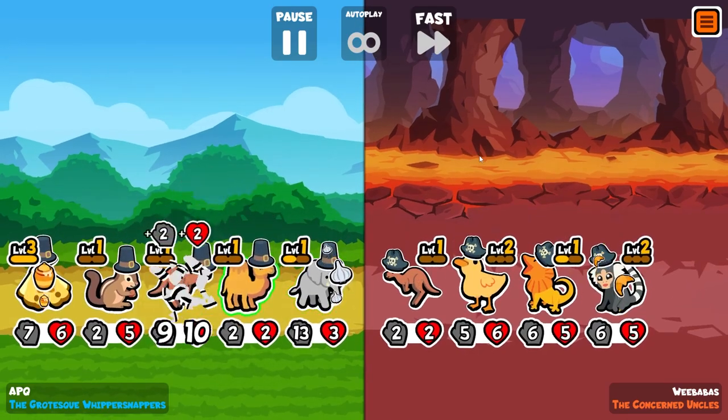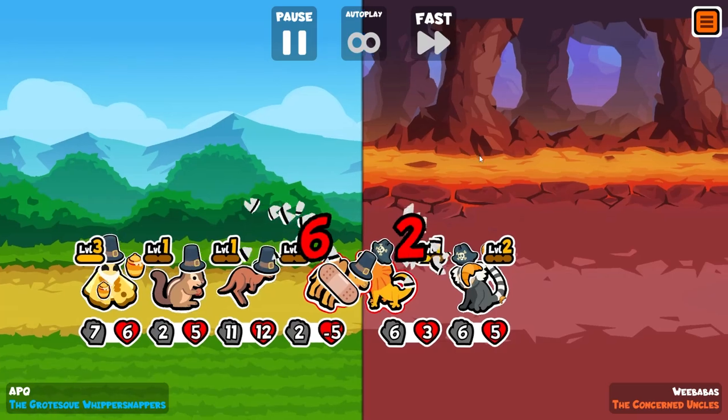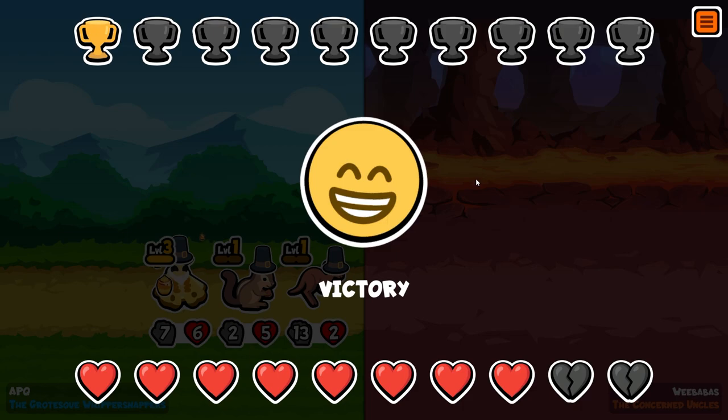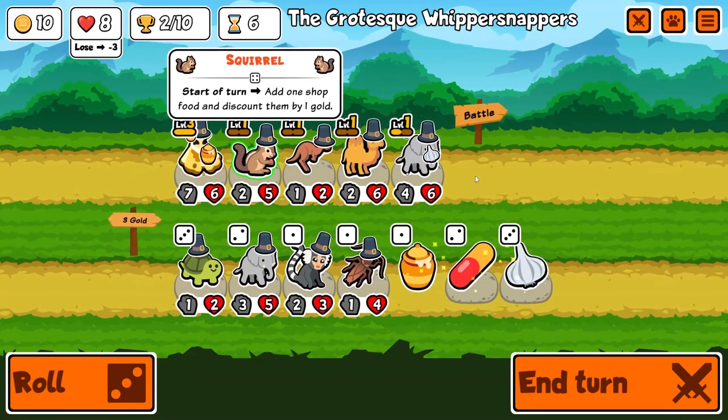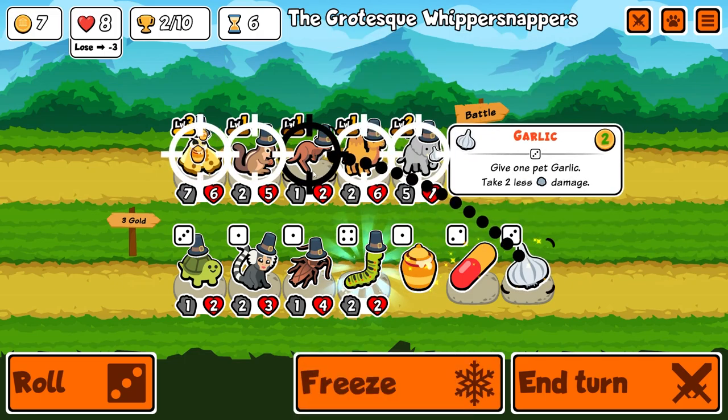We're up against the elephant here, killing our camel slowly, but that camel is buffing our kangaroo so I can't be too mad. The camel actually survives to do a little bit of damage. A 13 and 14 kangaroo is going to clean up for us, and there's two trophies.